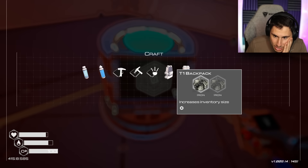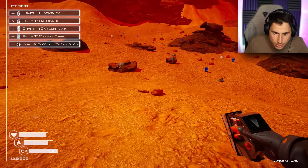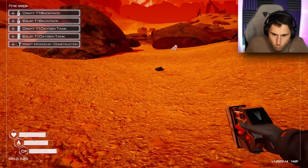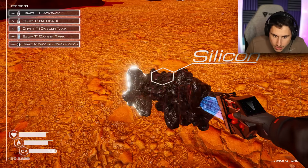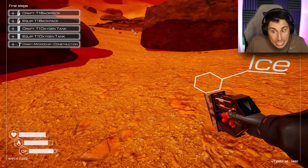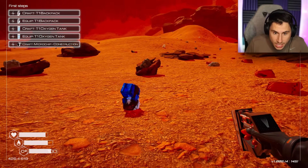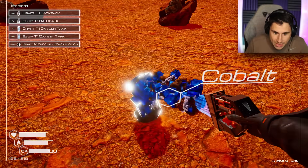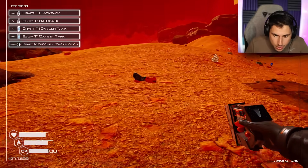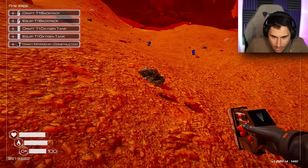Oxygen tank — I don't have enough for that. For the backpack I need two things of iron. I have one iron. Is this iron? No, that's silicone. I don't know what I need that for. Ice is pretty good — I feel like I probably need ice if I want water. That's more cobalt. I need iron. That's silicone. Let me just keep searching until I find iron. That's iron.